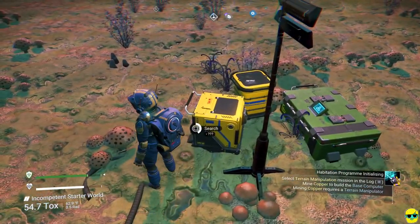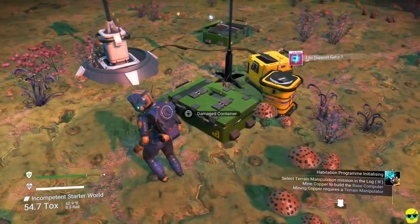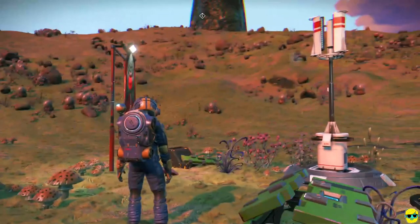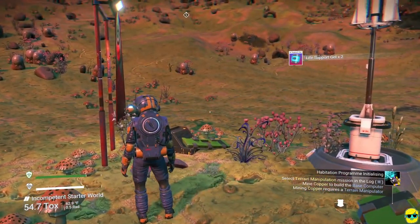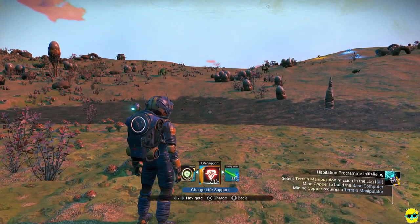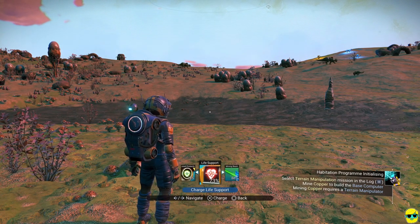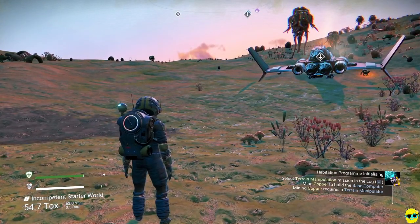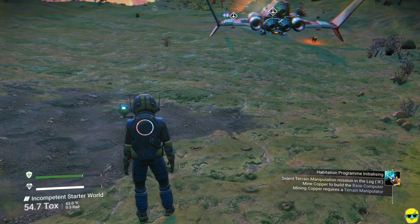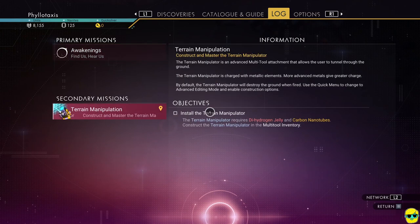Let's open all of these containers and see if there's anything good. There's some sodium nitrate — these are great because you can get more advanced resources. There's life support gel, which is something we can use to recharge our life support. If I push down and go to recharge equipment, go to life support, I can use oxygen or life support gel. I love using life support gel when I have it to save oxygen because I might want that for crafting.